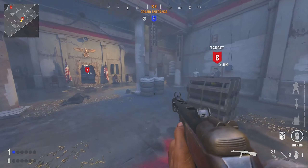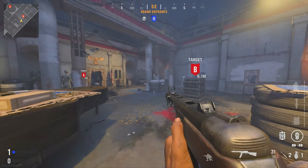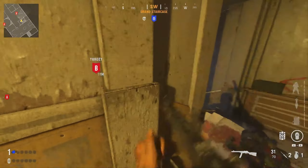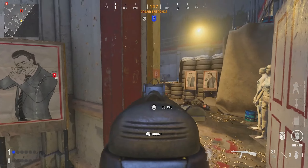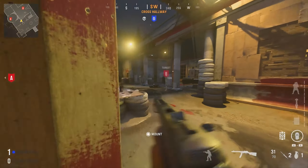B is very similar to A, although there is one spot on B which honestly might make it the best site on this map — it's actually a decent spot. First off, you can kind of sit in this stair area and just cover the bomb site from various corners of the map. Basic stuff we all know.